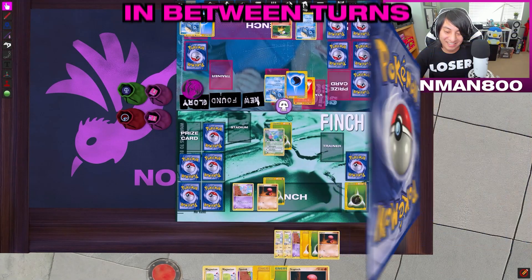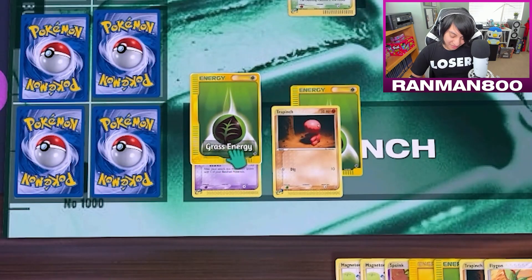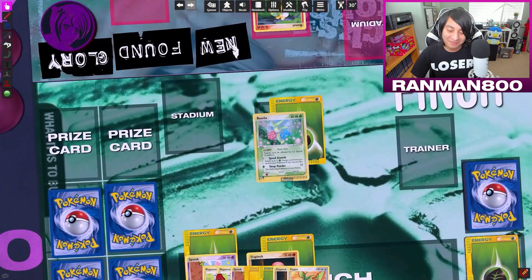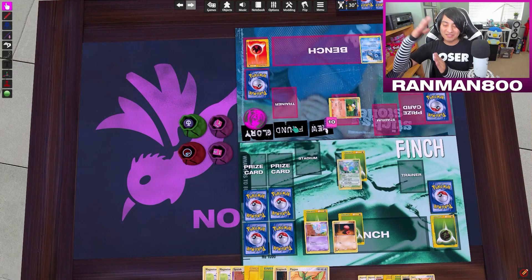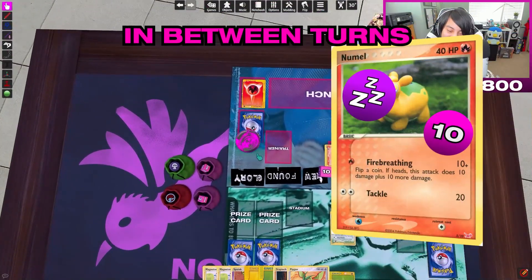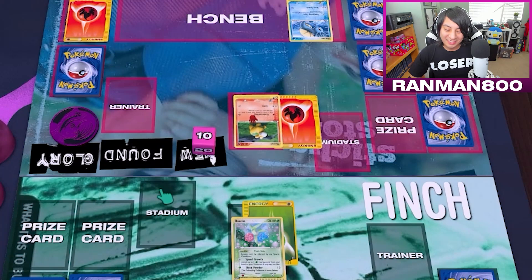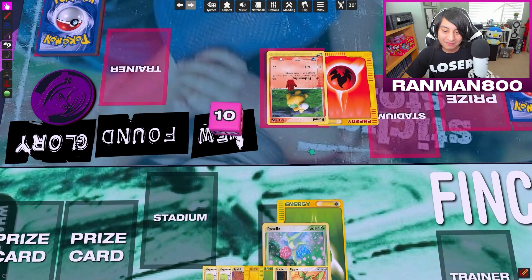I'll attach a Leaf to Spoink over here — his name's actually Spoink. I'll attack with Sleep Powder, which does 10 damage and guarantees you're asleep. Between turns you have to flip a coin: tails means you're still asleep, heads means you wake up. Go ahead and flip. You wanted heads — you're awake! Equipment energy — he's going to show what it is to burn with Fire Breathing. Flip a coin: if heads this attack does 10 damage plus 10 more.